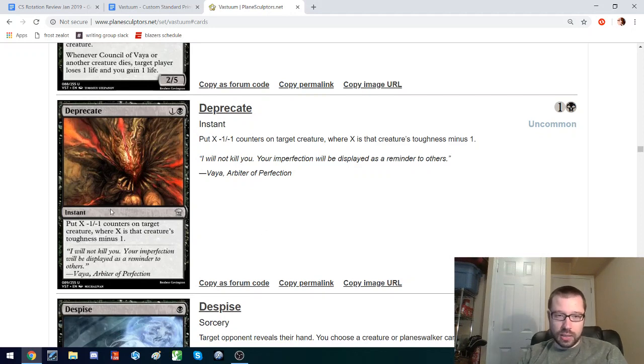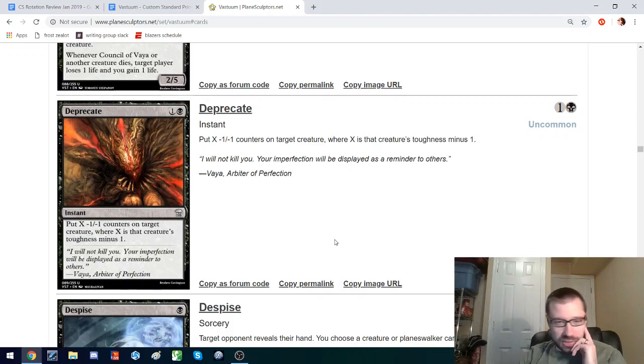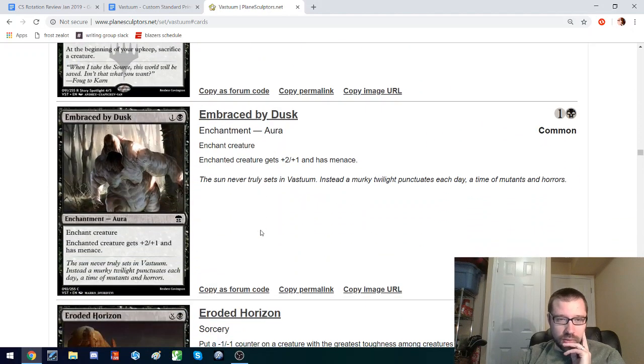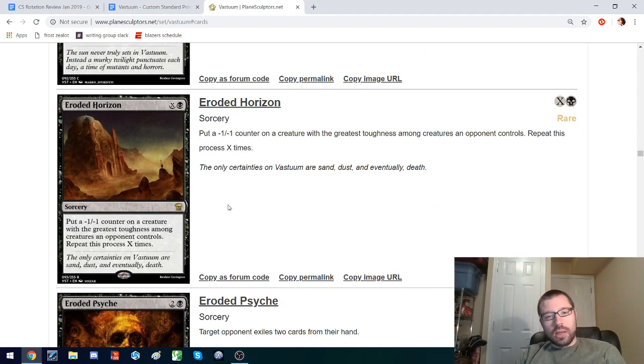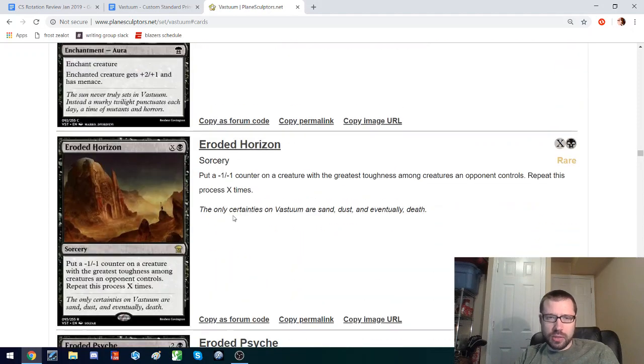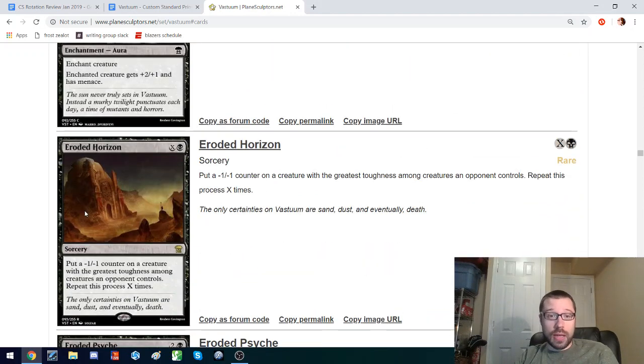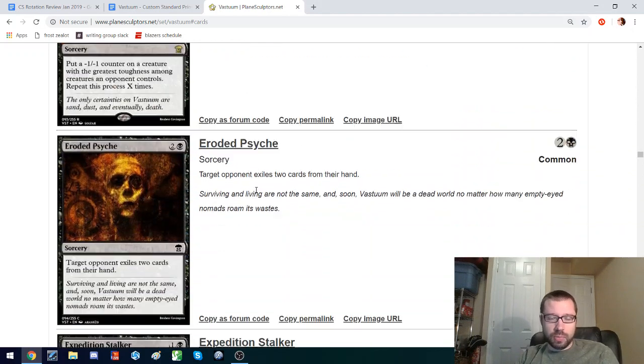This can almost kill anything, and can't kill anything — I like that design, how it scales but always does the same thing. It's easy to evaluate and kind of interesting. Despise is already in the format. A mind control for five mana, but you have to sacrifice creatures. There's a sub-theme of putting counters on things with the greatest toughness among creatures your opponent controls, and then this lets you do it X amount of times. I don't think this gets there — I think you just want to destroy their stuff, and for the amount of mana you'd have to pay, there are board wipes you can use instead.